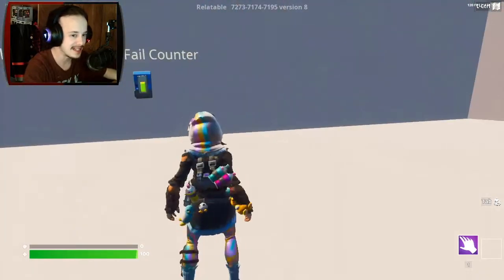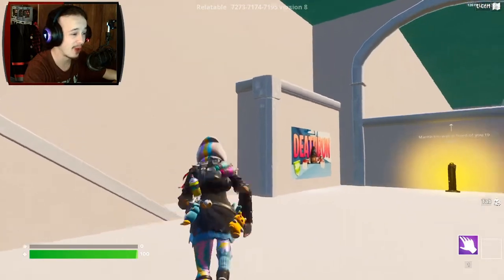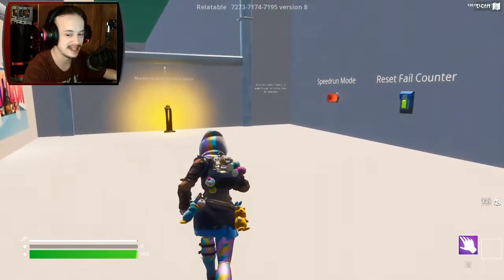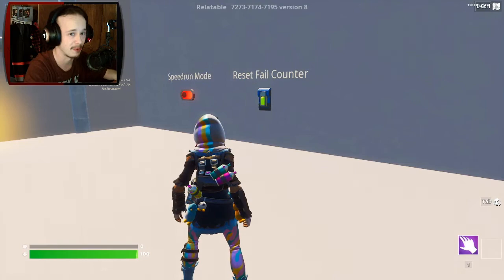Welcome to the Season 2 Parkour Death Run. This uses the new mechanics that were added in Chapter 3 Season 2, which are actually some of my favorite mechanics to ever enter Fortnite.